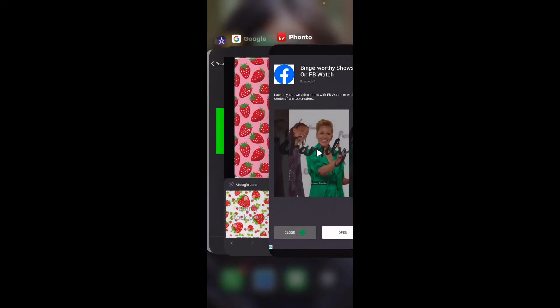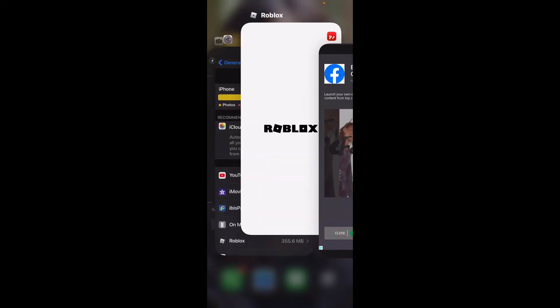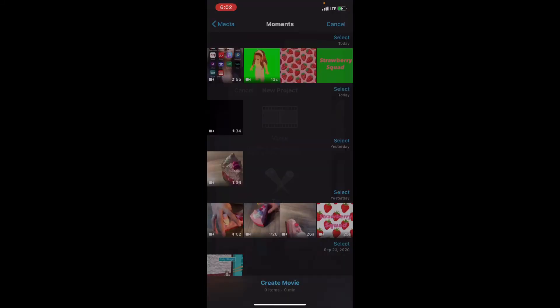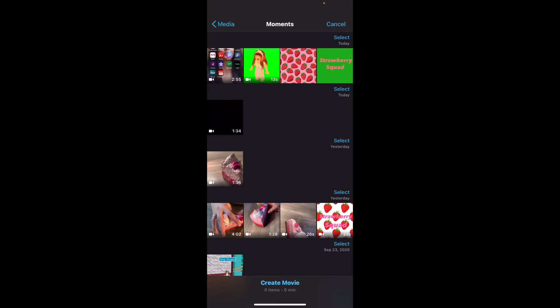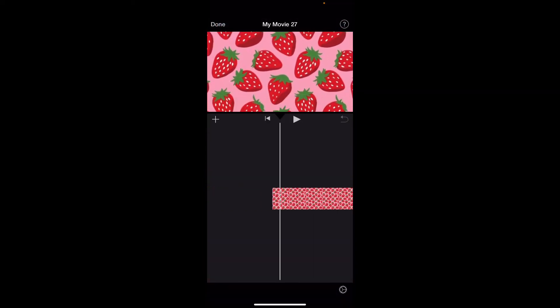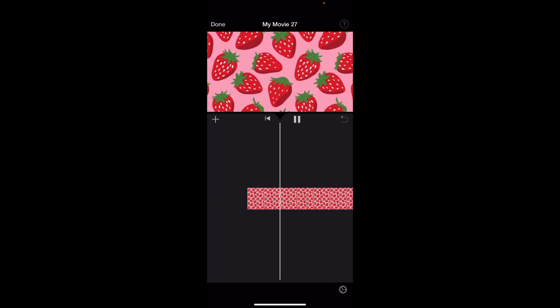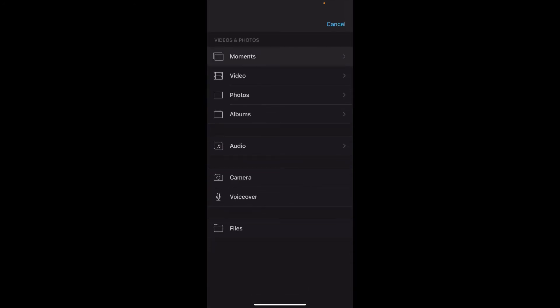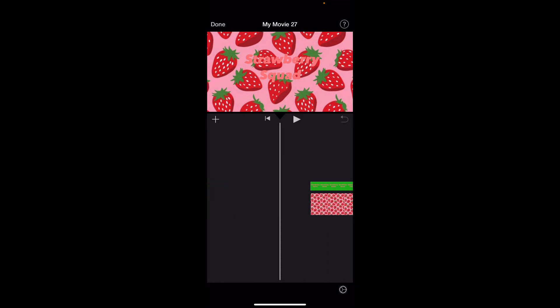It says successfully saved. Go back to iMovie — everything's refreshed. Click your photo, then click the three dots and click 'green/blue screen,' and boom — it will blend in really well. If you want to shorten this part, you can pull it to make it shorter.